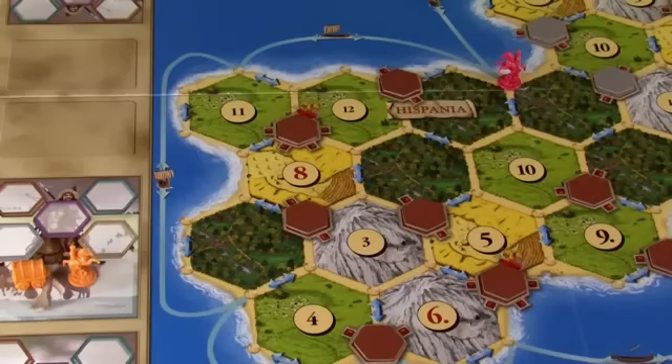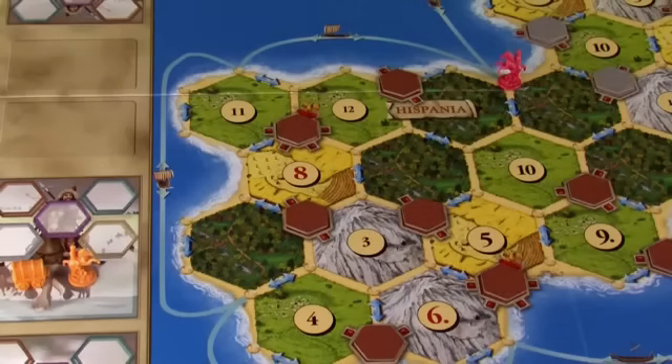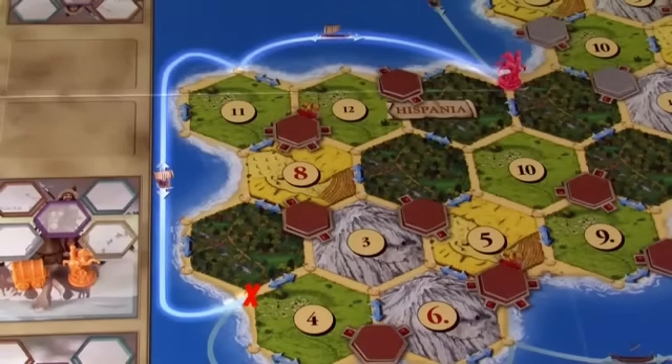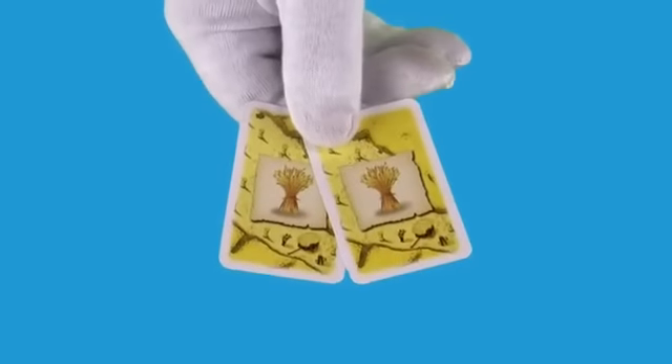Next, each player takes turns moving horsemen tribes. A tribe can move as far as you want along hex edges or sea routes, if you can pay the travel costs. Cost is determined by the arrows you cross — the first arrow is always free. Additional sea arrows cost one gold apiece; additional land arrows cost one grain or three gold. Glover can move here by sea if he has one gold: the first arrow is free, the second costs one gold. If Glover has no gold, he could also go by land — the second and third arrows will each cost three gold or one grain apiece, so he'd have to discard two grain cards.